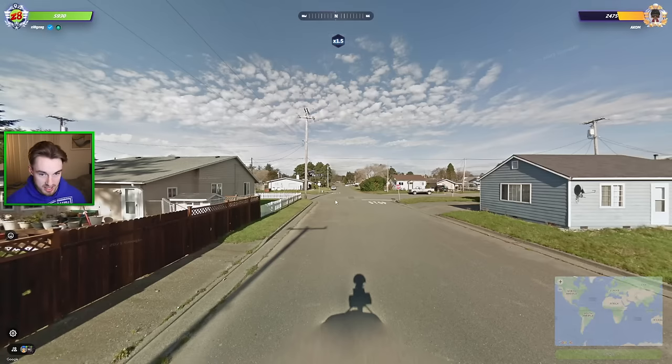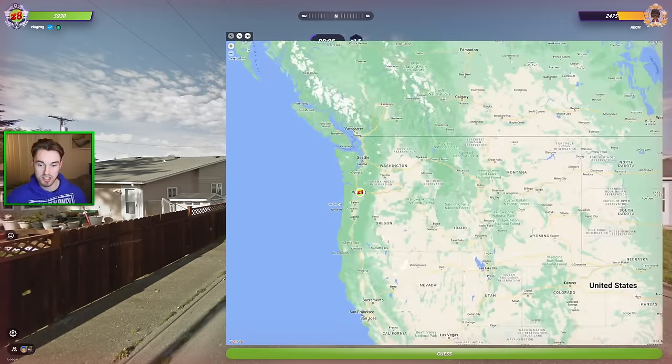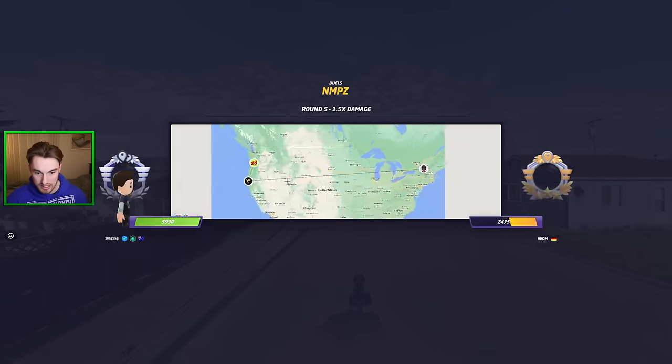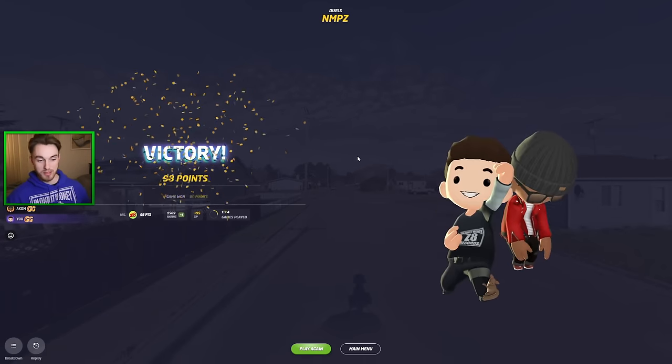Next one — US or Canada. I get west coast vibes strangely. We do have front plates; the houses are rather poor, which makes me think more US side, especially PNW. Could be northeast as well but I'm less confident. Could be like Vancouver, Washington or something like that. I'm gonna leave it there. It was actually just in Northern California. We finish off the duel — GG to our opponent. This map is very tough, but we do get one rating there.